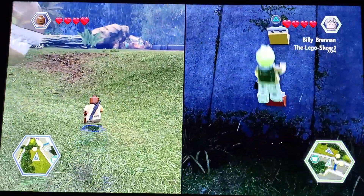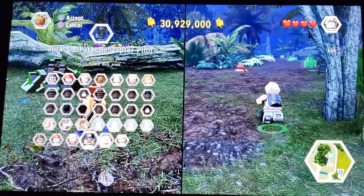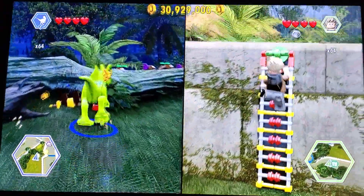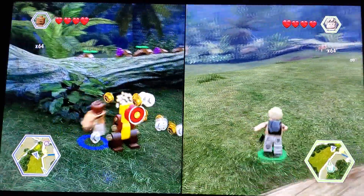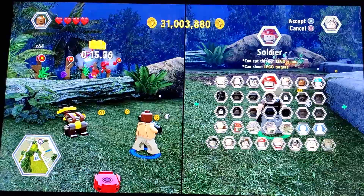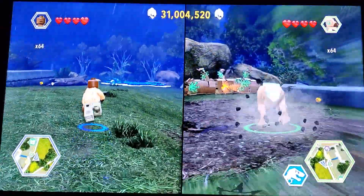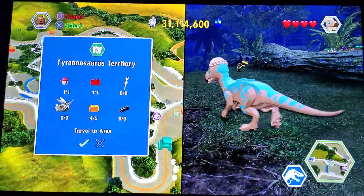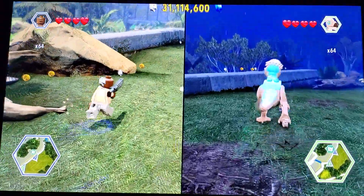Now let us go after this next... totally blanking on the name. Full brick. I have everything under control over here. That was fast. I am pretty sure that is the last of the gold bricks for this area. So let's check — four out of five. That means this one is the last one. I'll go after that one.